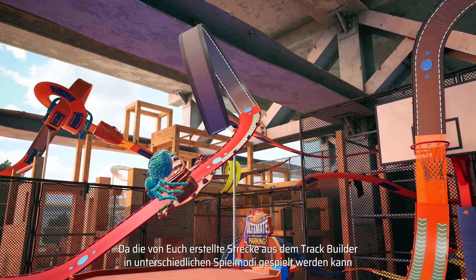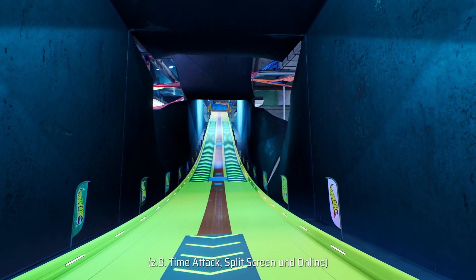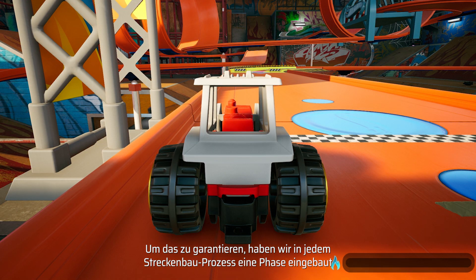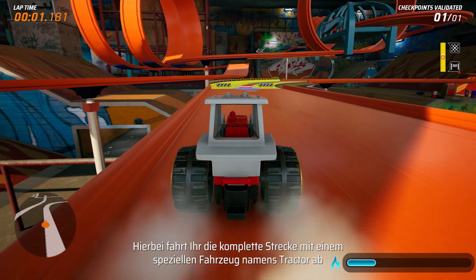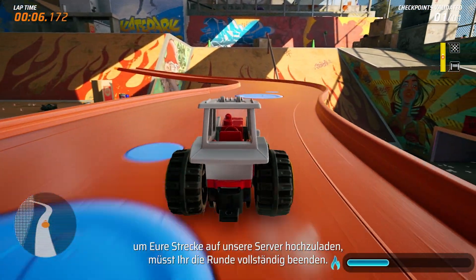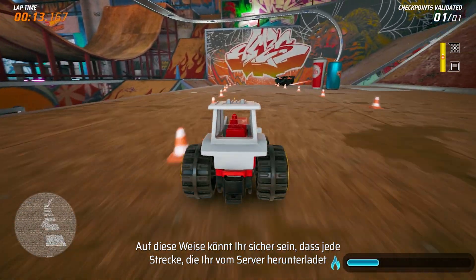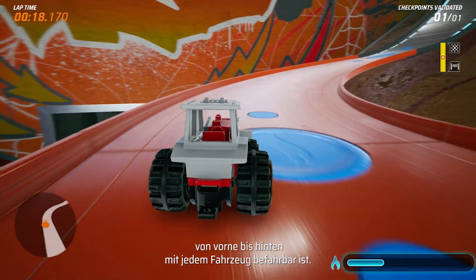Since the truck that you make with the Truck Builder can be played in different game modes — such as time attack, split screen, and online — we need to make sure that a lap can actually be completed. In order to do so, we have a special phase in the truck building process called validation. Here you race along the truck with a special vehicle called the tractor, and you have to actually complete a lap in order to then upload your truck on the online servers. This way, you can be sure that any truck you download from the server can actually be completed from beginning to end with any vehicle that you want.